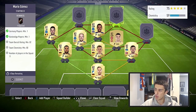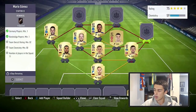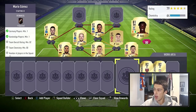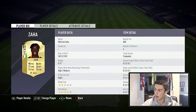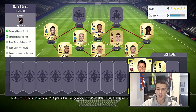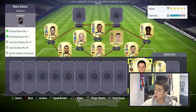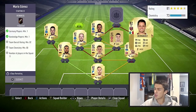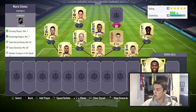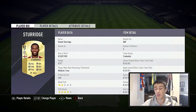Our other center mid is Jaca, a CDM — no position change needed — for 850 coins. We're going with Wilfried Zaha at right mid for 850 coins. Our strikers are surprisingly cheap: Javier Hernandez for 800 coins at left striker, and then the right striker is Sturridge, who you'd expect to be more expensive but only has 76 pace and 82 shooting in FIFA 18, so he's only 800 coins.